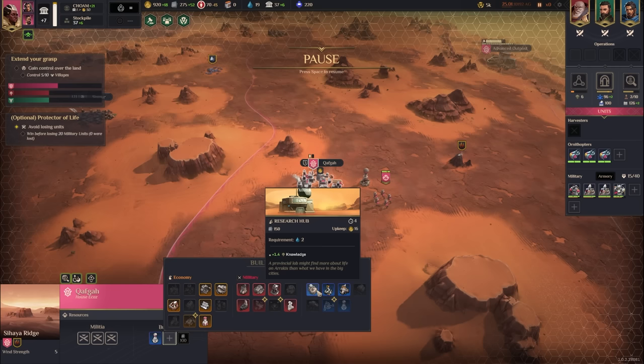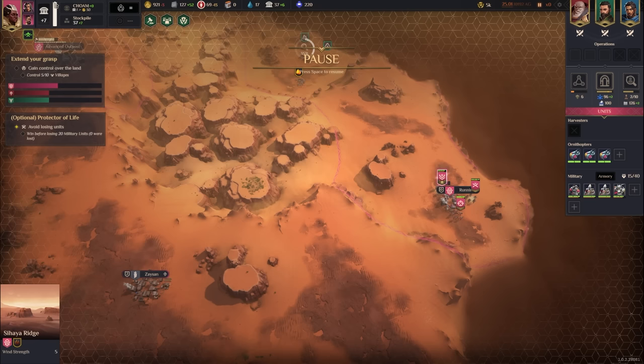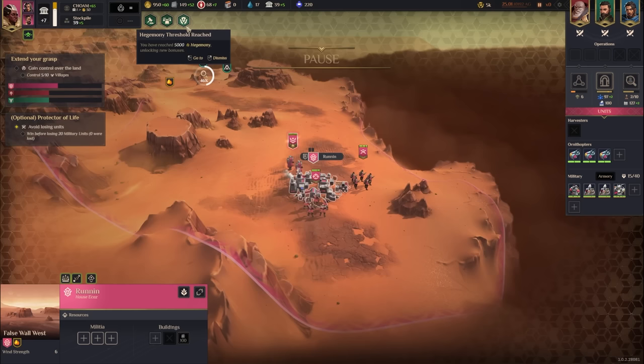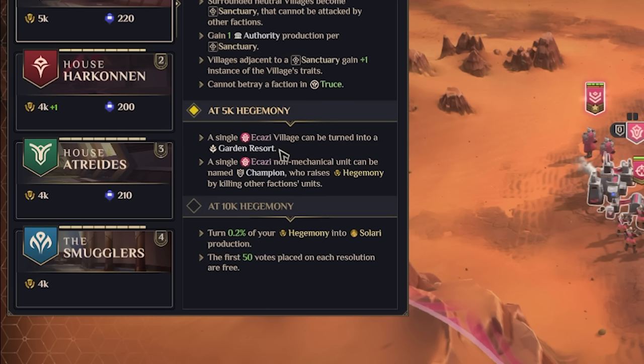I could throw down three research hubs in Kafka — it's such a good tech spot. I'm making enough authority now that I'll sell a bit more to keep money income high. We've also hit 5,000 Hegemony money, which means we can turn a single village into a Garden Resort. Garden Resorts are interesting — we'll talk about them in a moment. We can also name a unit as a champion, which generates Hegemony when they kill other faction units.